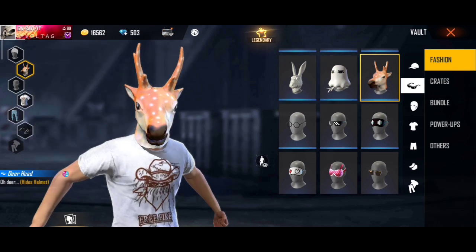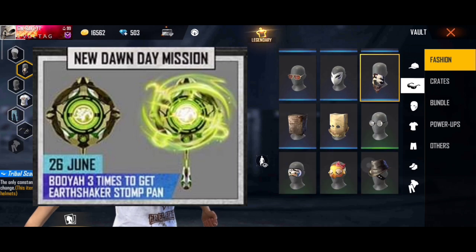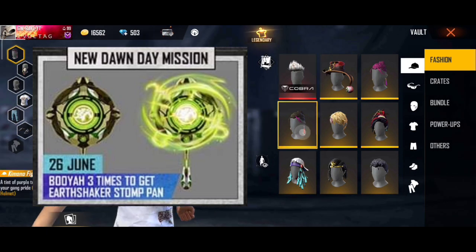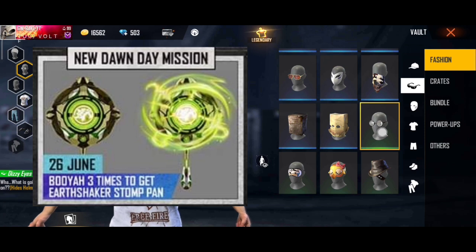My next free reward is the shaker bundle — you can use it on your screen. This is legendary. From the 26th, this is the Rampage event peak day. We have three Booyahs, and this is a legendary pan skin.